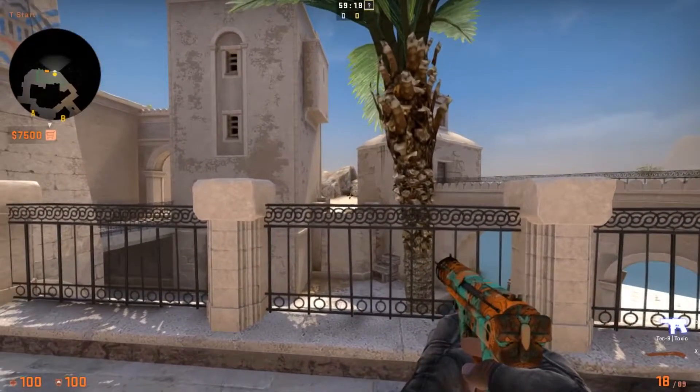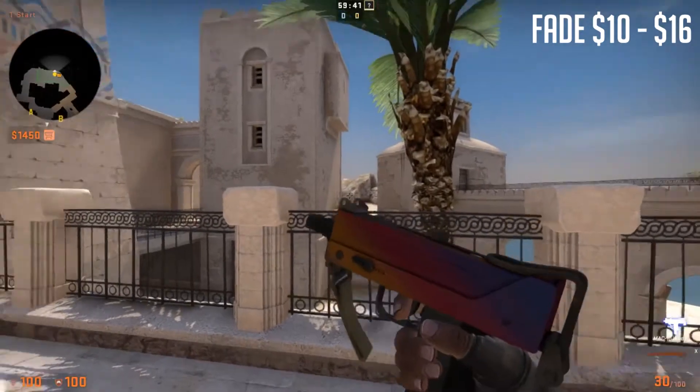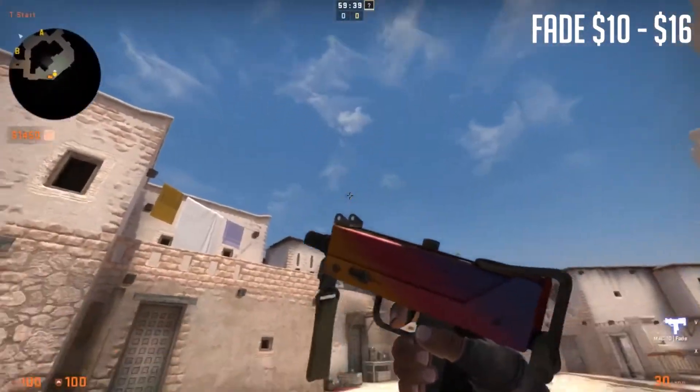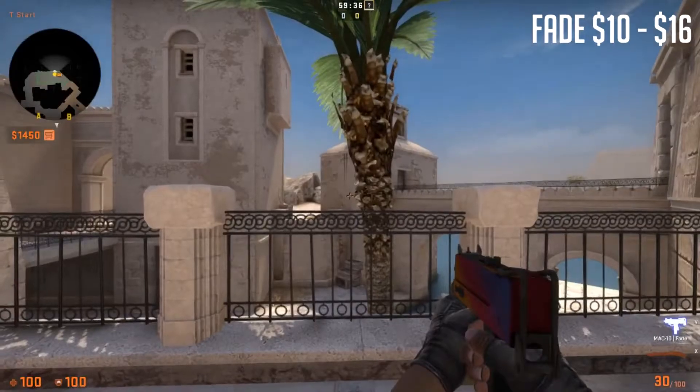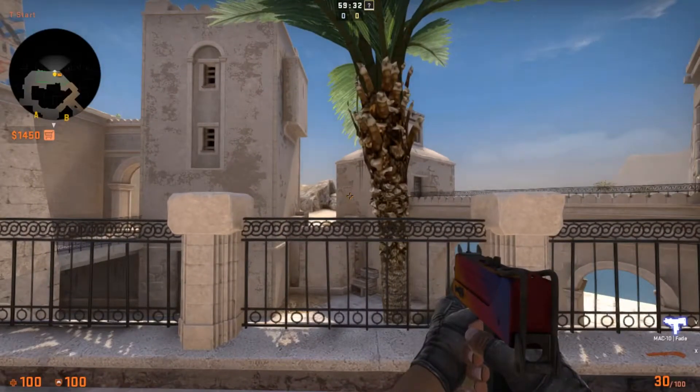Let's go over to the SMGs. Here we have the MAC-10 Fade — of course, you have the really nice fade pattern. That's all for the T side of SMGs.